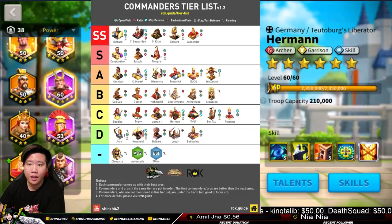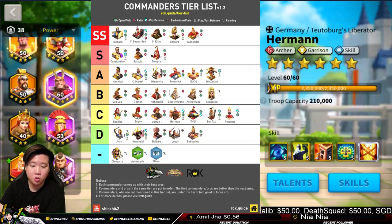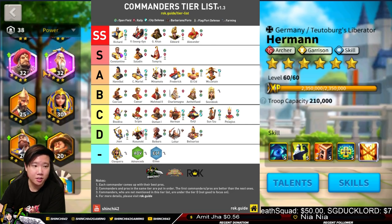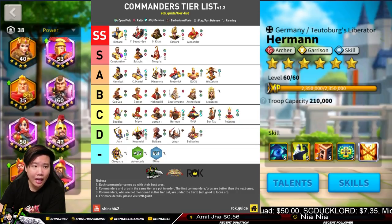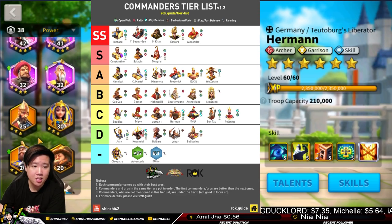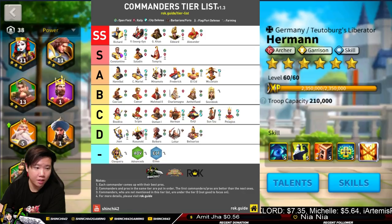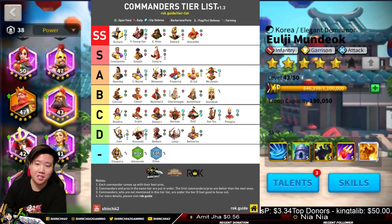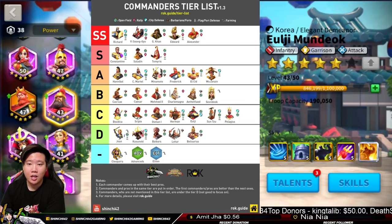Yulji is a really good commander — I like his infantry and attack tree, similar to Alexander the Great. I would pair Yulji as a primary commander with Sun Tzu and use that attack tree to maximize damage output. Sun Tzu — we all love him because of his AoE skill, great for crowd control. He's similar to YSG, and was actually my very first epic commander when I started as China Civilization.